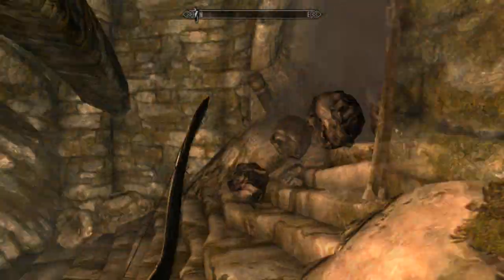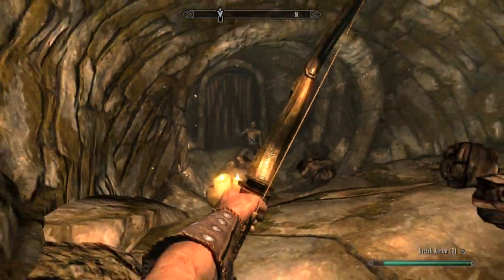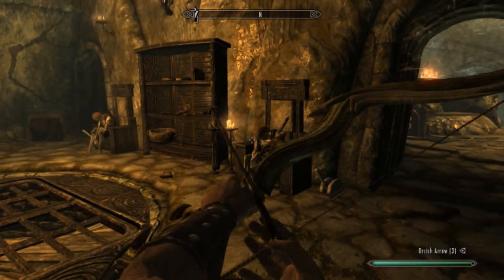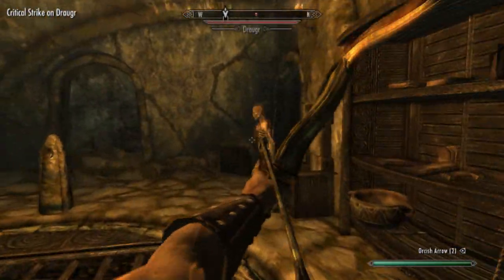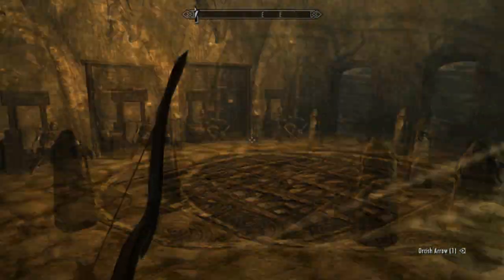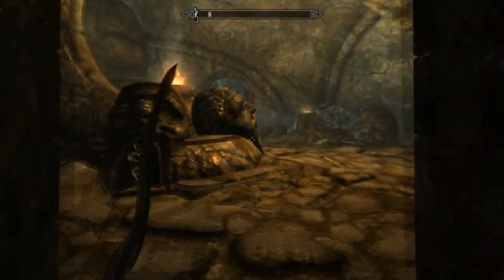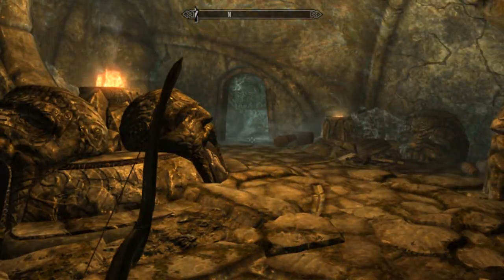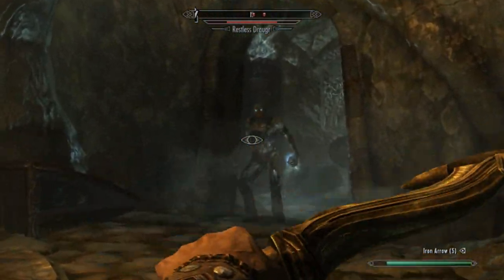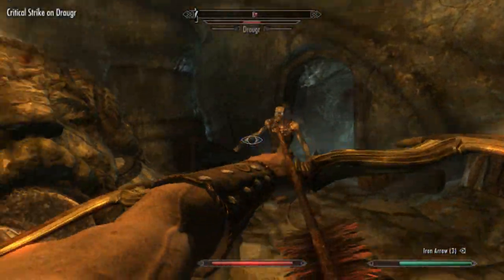You get quite a good sword at the end as well, which has the power to take 10 health away from the person you hit. At the moment if you press this you just get shot at with arrows, so you need to come round here. Watch out — there are enemies here.